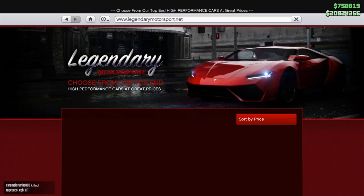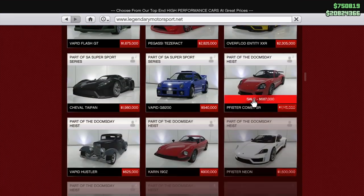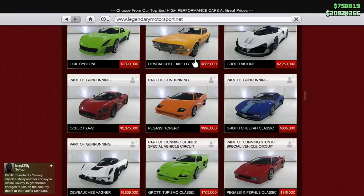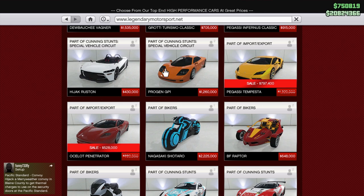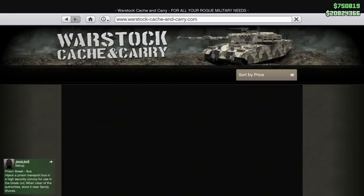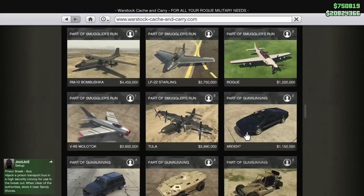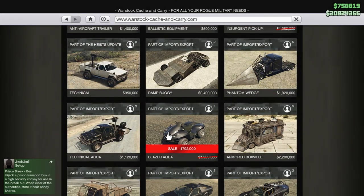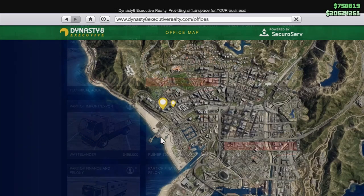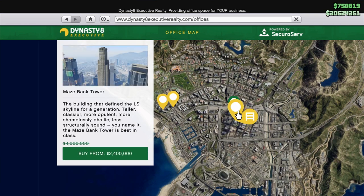Now for the discounts: there's a discount on the Comet Assar, a discount on the Tempesta, and a discount on the Penetrator. Over at Warstock, there's a discount on the Blazer Agua and the Rocket Voltic. There's also a discount on offices this week — a pretty good one.